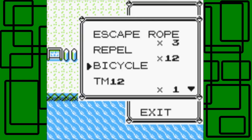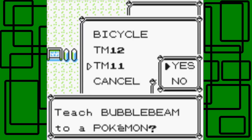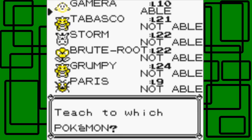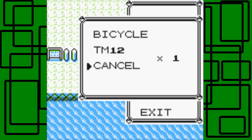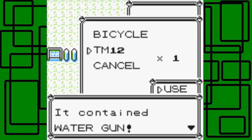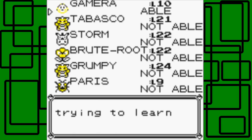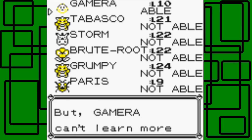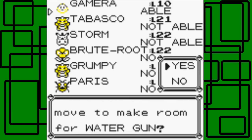I put Lavender in the PC and withdrew Paris because Paris knows Cut. I also withdrew TM11 and TM12 - that's Water Gun and Bubble Beam. I'm going to teach Bubble Beam and Water Gun to Gamera because I'm kind of lazy, and plus there's actually a limit of how many items you can put in your PC. So I'm clearing out some TMs I can use now. These two moves aren't in Gamera's final move set, but it'll save some space on my PC.